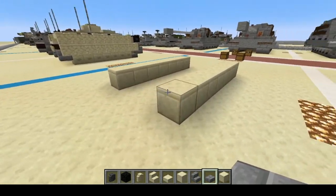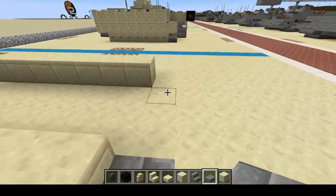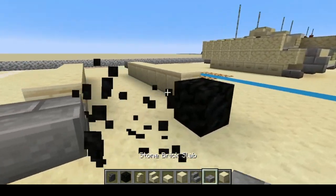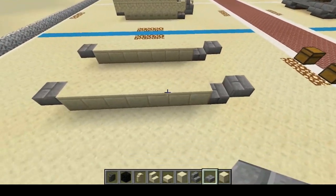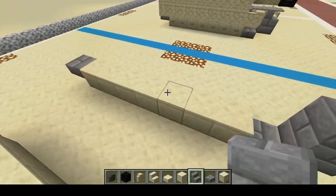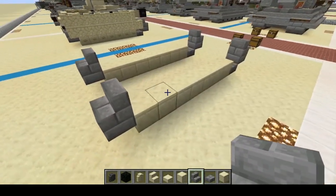Next, on the back we're going to do half a block up of stone brick slabs. And on the front, one, two. Next, we're going to place the placeholders down and do a half a block up — one and two. There we go, so you should have something that looks like this. Next, we're going to take our stone brick stairs and do one, two, three, four, like so.